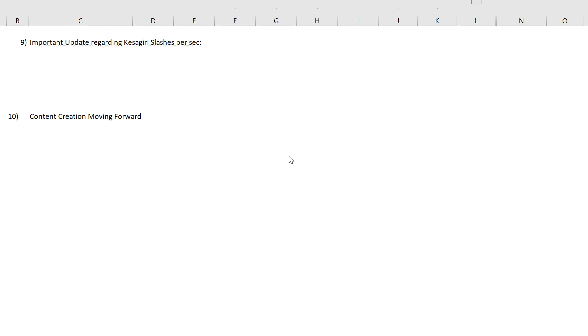Hi everyone, this is Konzel here. I wanted to do a quick update regarding the Kesar Kiri slashes per second for Ito. This is like an Ito Math Guide 1.1 — a patch 1.1 kind of thing. It's going to be a quick one where I just talk about the Kesar Kiri slashes and what the updated figures are. I'll briefly talk about content creation moving forward as well, and some ideas that I have.